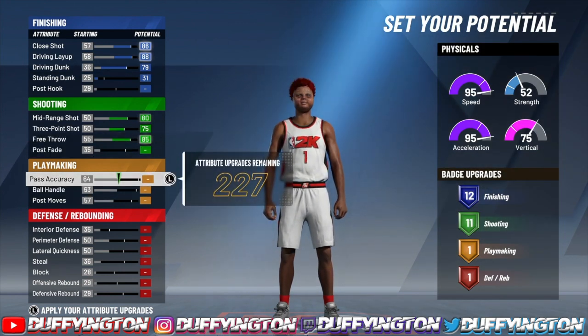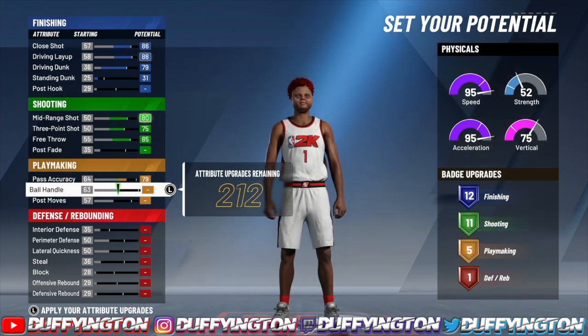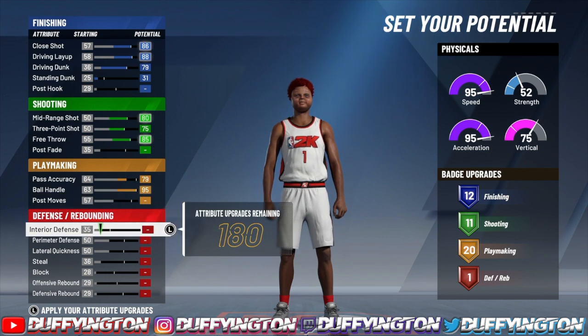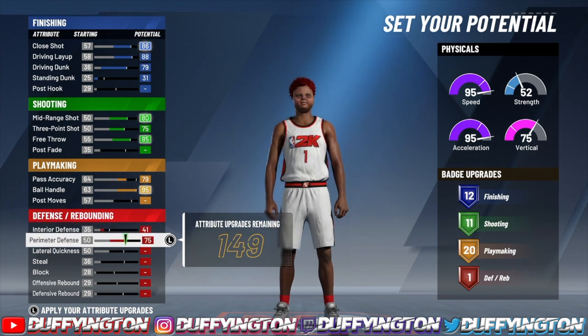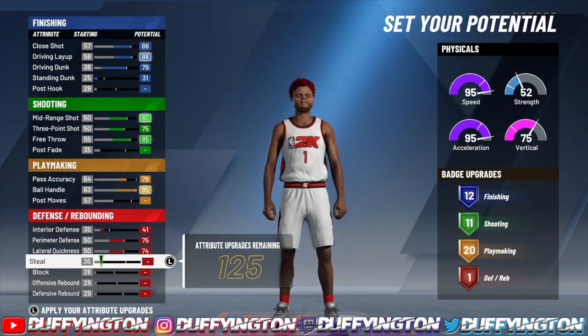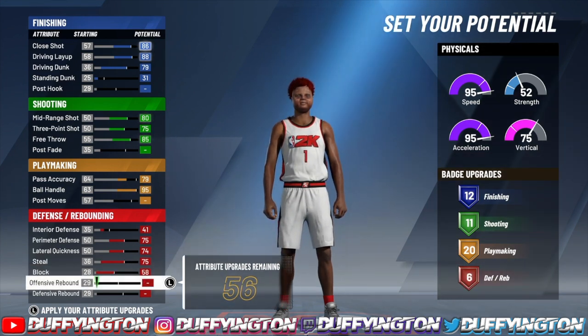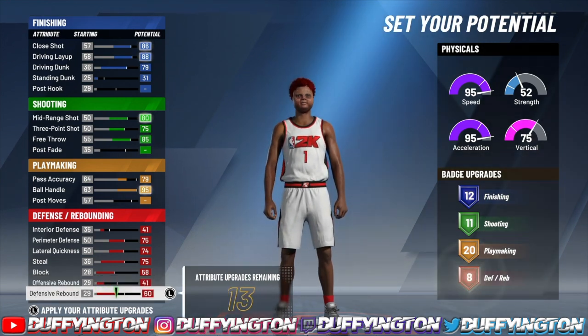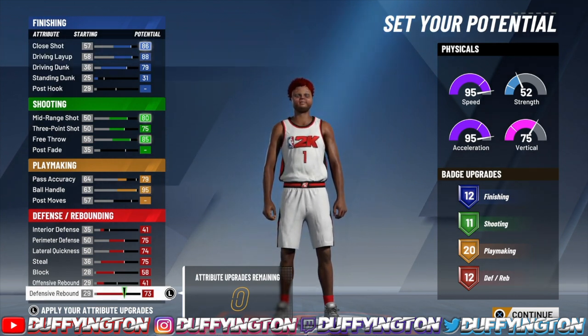For playmaking, pass accuracy you want to bring up to a 79. Ball handle, max that out, and that leaves you with 20 playmaking badges. For defense, interior defense put up to a 41, max your perimeter out, max your lateral, max your steal, max your block out, offensive rebound up to a 41, and put the rest on defensive rebound. That leaves you with 12 defensive badges. So it's 12 finishing, 11 shooting, 20 playmaking, and 12 defensive.